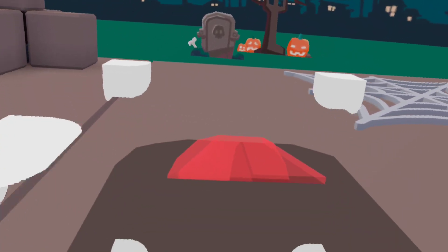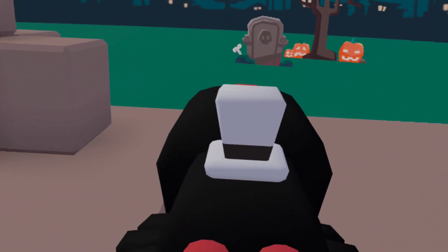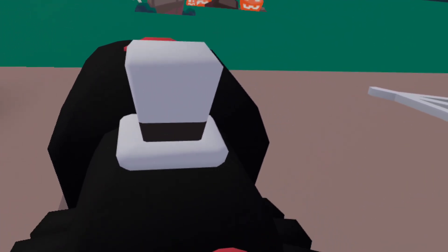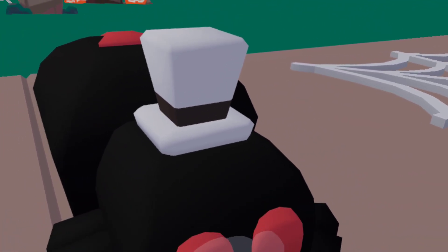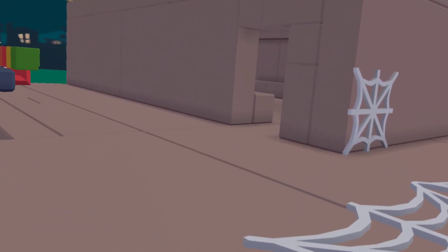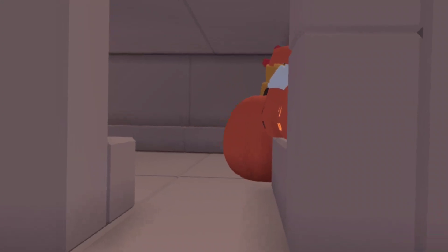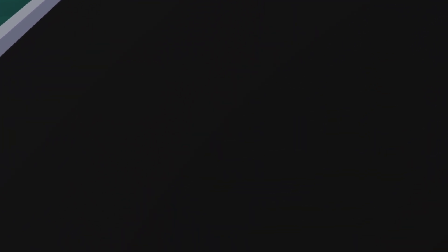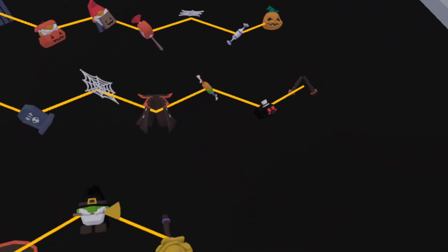We got the little Spooda — one of my absolute favorite blocks that they've released. Like, come on, who could say no to that cute little face? I'm just gonna throw him in there, because I cannot just remove him.